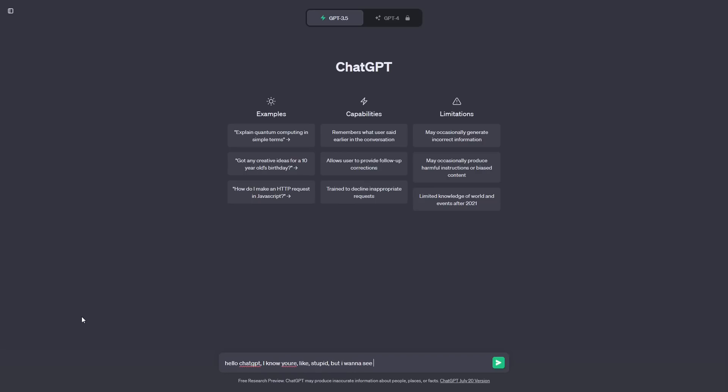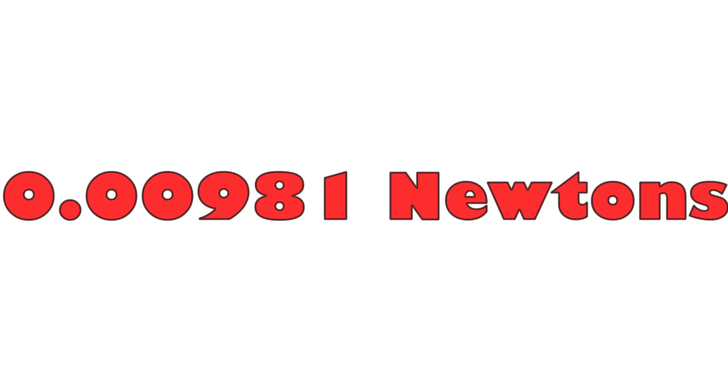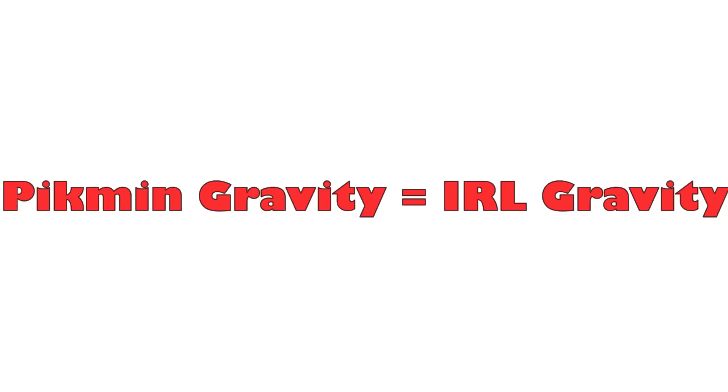ChatGPT proceeded to give me the gravitational force every time I asked. It was then I realized the gravity in Pikmin 4 is most definitely not the same as our gravity. So erase everything ChatGPT did.